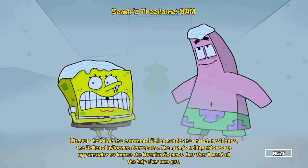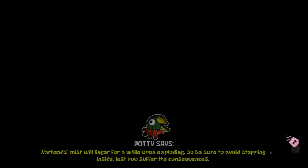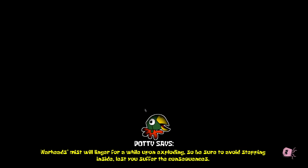Alright, here we go. Without the prince to command jellion hordes, the jellion's influence decreases. The gang's taking this as an opportunity to locate the overlord's nest, but they'll need all the help they can get. While Squidward and Mr. Krabs visit a grieving Karen, SpongeBob and Patrick pay a visit to Sandy in hopes her technological prowess can save the day. Unfortunately it's hibernation season. This is going to be terrifying, but also a lot of fun - lots of sneaking and stealthing around.